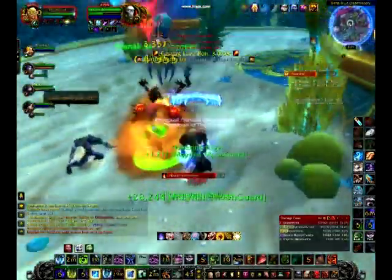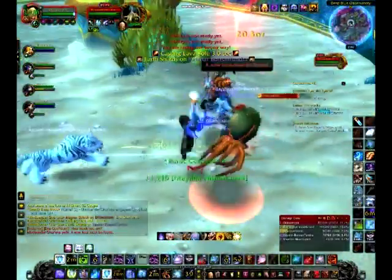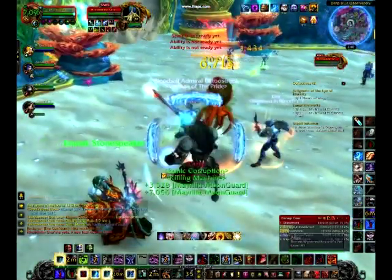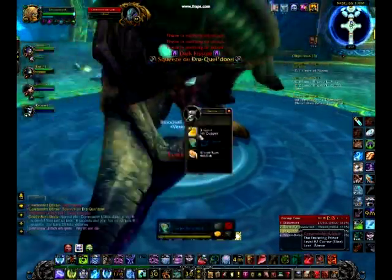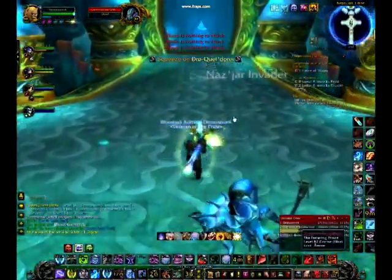First we're going to go for the helm, the Alamoran helm, which drops off the boss we're killing now. As you'll see in the gear we're getting, and if you go to my armory page, all the gear we're going to be going for is haste — we're going to be stacking haste. Next we're going to go for the Eagle Ray cloak, which drops off Commander Ulthok, the boss we're killing now. This one can be enchanted with plus 15 haste, so we're going to want to go ahead and get that enchant.